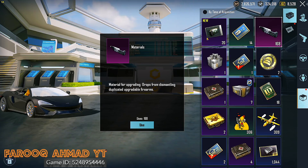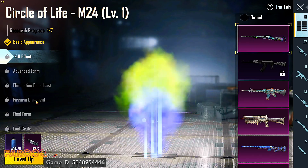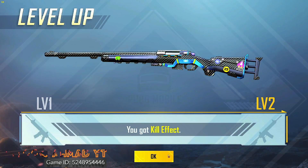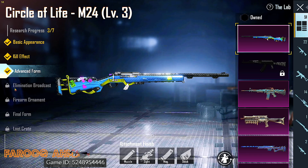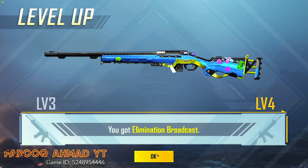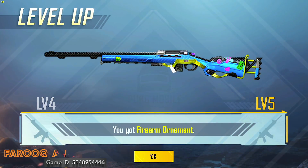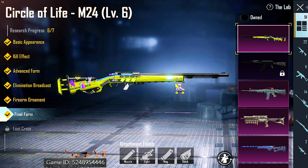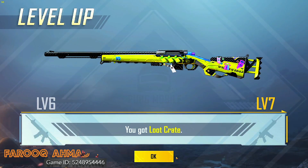Let's go into our workshop and see — 168 material. Let's go into our lab. First let's do our kill effect — let's go, advance farm. There you go, elimination broadcast! We got it — fire ornament. Extra things added after that, final farm. Last but not least as always — there you go, our final farm level 7 loot crate.